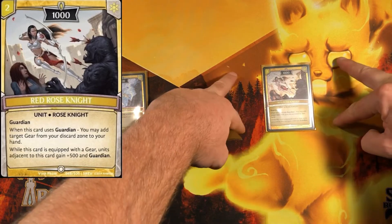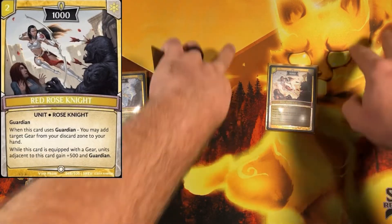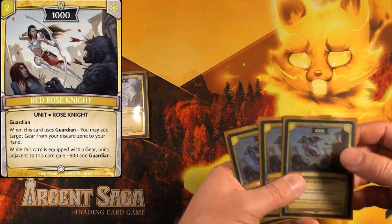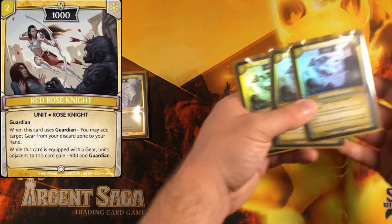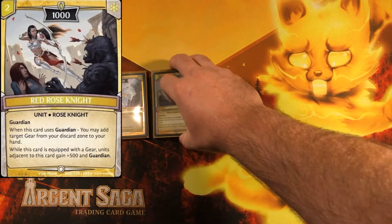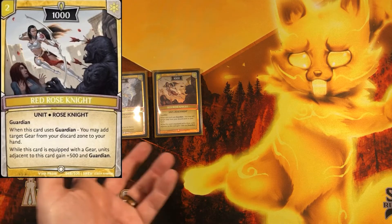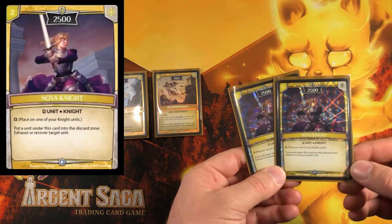Red Rose Knight is a two-cost 1000 power guardian — in an aggro deck you're usually not turtling behind guardians. But if you equip it with a gear, units adjacent to it gain plus 500, so 1000 power tokens next to it become tower-cracking 1500 power units. Also, if you do use guardian, you can add a gear from your discard zone back to your hand. Keep in mind this deck is trying to kill people by turn four or five.